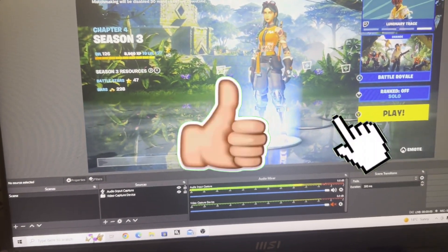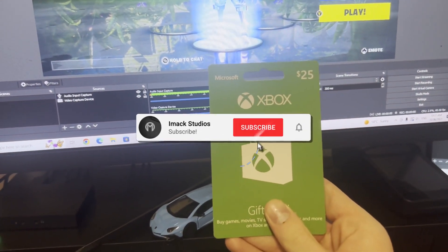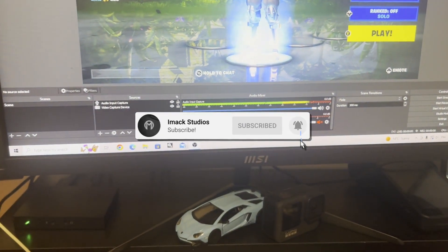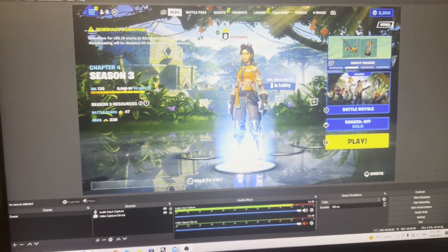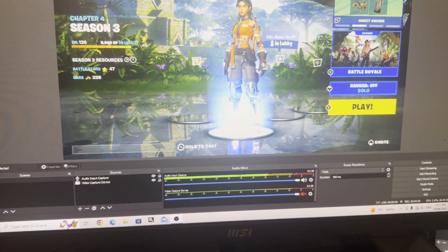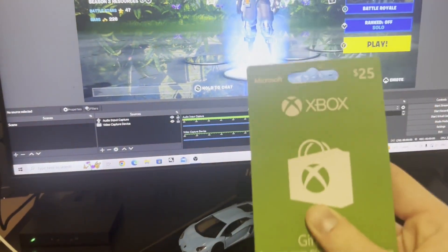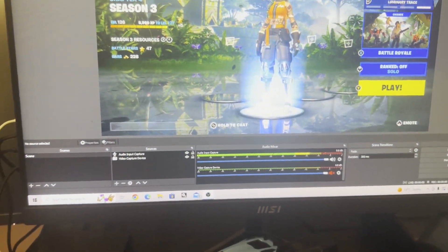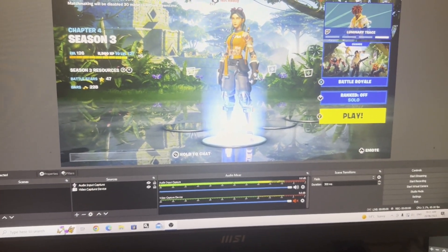All you guys need to do is smash the like button down below, subscribe to the channel with post notifications turned on, then comment your Epic Games username and what platform you play on. I'm going to be picking some people and gifting them a gift card so they can buy the new starter pack here in Fortnite. And that is how to get the new starter pack for free.